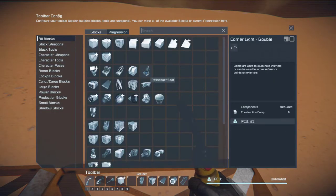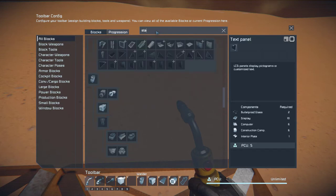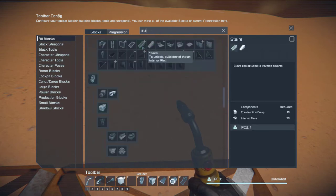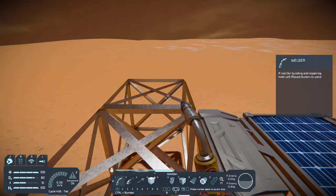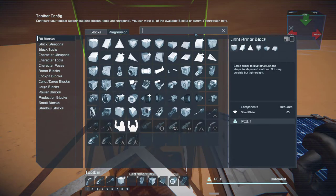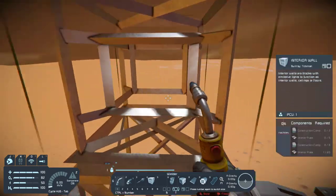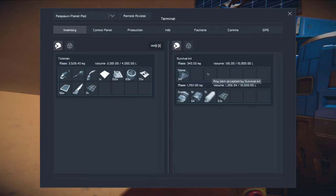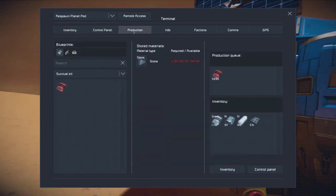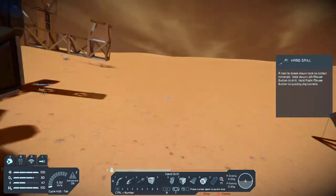Let's see — stairs. We need some stairs. Stairs is right there. We need to build an interior wall. I think we can do that. Construction cop. And we're missing stuff, so back to mining.